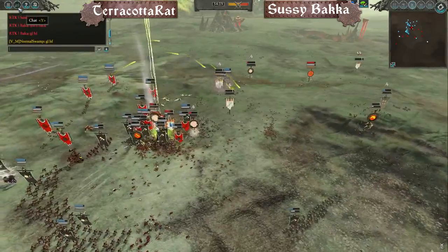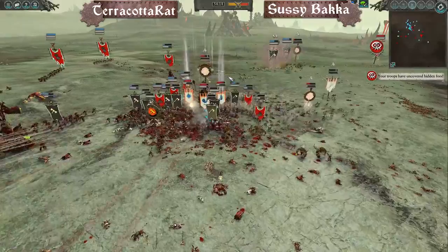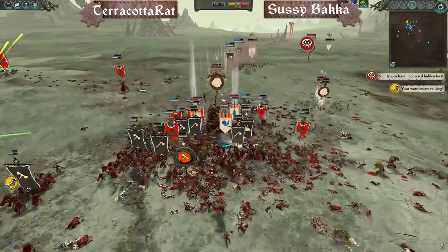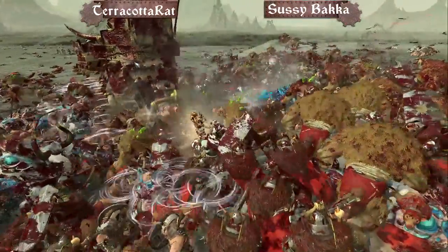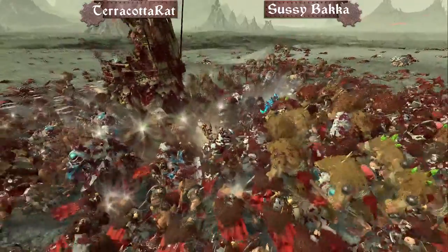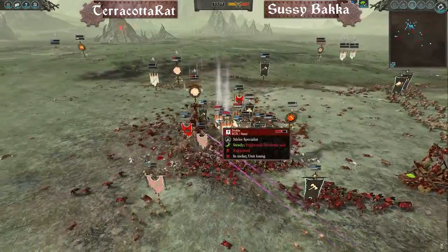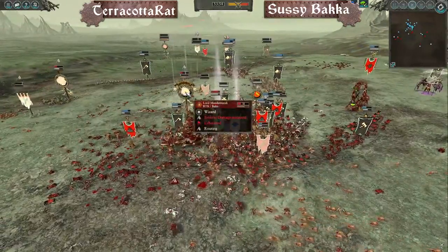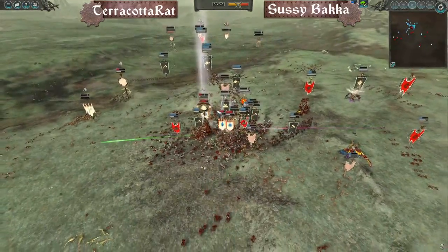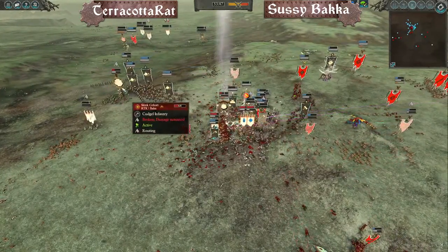It's Lord Mazdamundi, a Frost Heart Phoenix, a Noble, and Alarielle — that's literally it for the entire army. Some routing units around the map, some Lion Chariots running for the hills, Feral Cold Ones and Chameleons. Players are saying good game. Mazdamundi breaks and with Mazda broken, Alarielle won't survive long. This is like some End Times stuff — the Chaos Alliance just taking out the heroes of the Old World. Terracotta Rats claim victory.